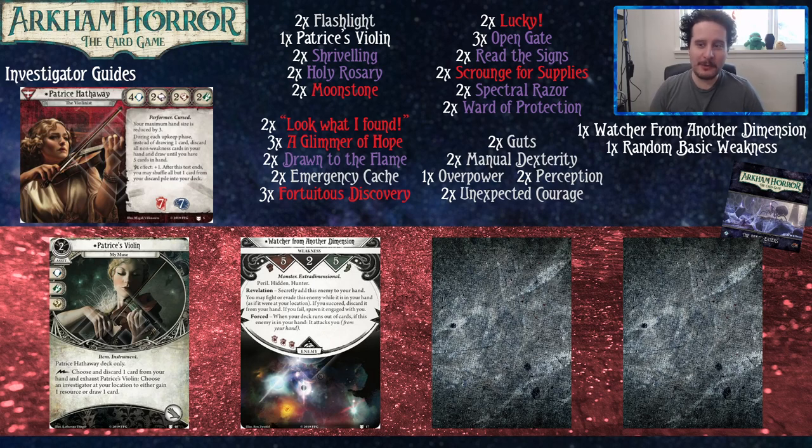She has really weird stats: four Willpower and then two of everything else. She has seven health and seven sanity, which are good numbers. Her maximum hand size is reduced by three, so it's five. During the upkeep phase, instead of drawing one card, you discard all non-weakness cards in your hand and draw until you have five — we'll refer to this as 'wheeling.' Her Elder Sign effect is plus one: after the test ends, you may shuffle all but one card from your discard pile into your deck, which matters for her personal weakness.